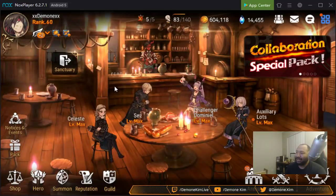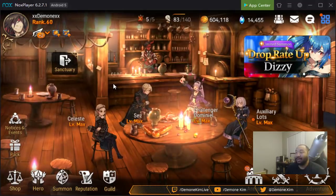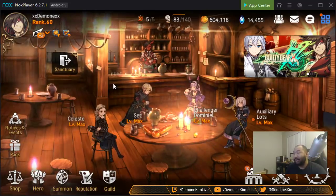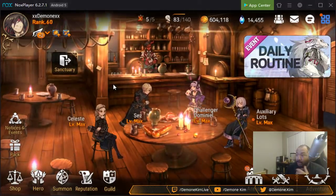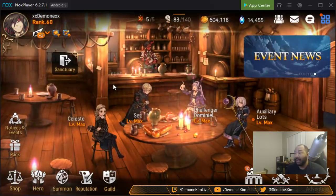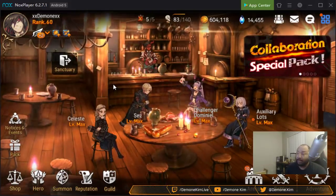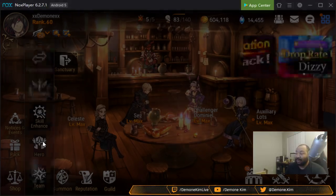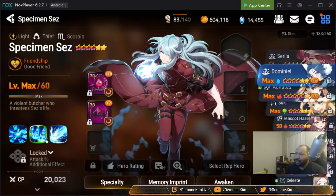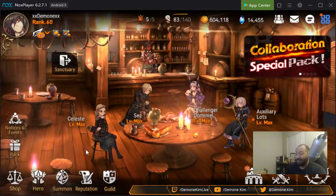I'm going to try to highlight all the ways you guys can get charms. If I miss one, feel free in the comment box to add your input. This is something I just started doing — I've been playing this game since day one and I literally just started maxing my artifacts, and I've been doing it the hard way through summoning. So without further talk, let's get into it.